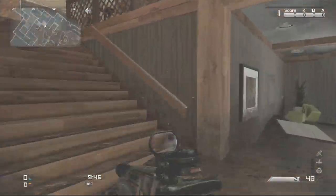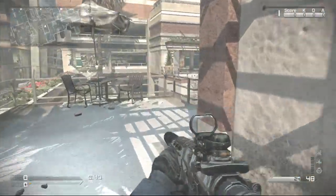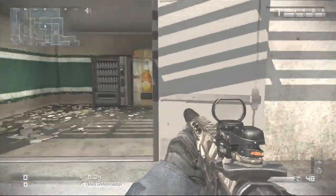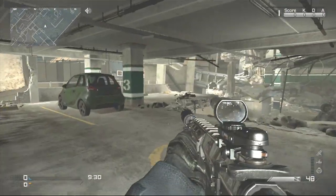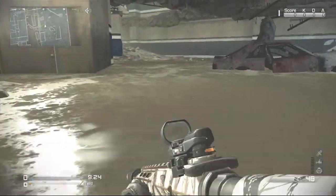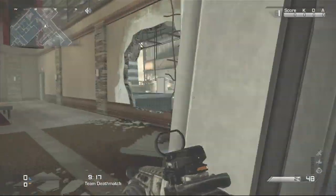You want to head to this part of the map. Go up this staircase here, out here, and then along here. You want to go to this part of the map until you're in the area where the bottom floor is flooded and the top floor isn't.